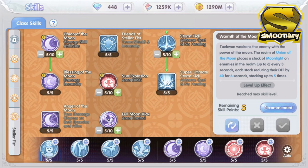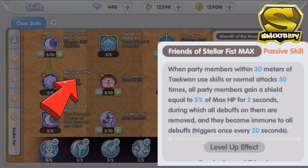Moving on to the middle column of the skill tree, let's first take a look at the passive skill named Prince of Stellar Fist. This is again a party buff skill which gives the other party members a shield for 2 seconds. What's really good about this skill is the debuff removal for all party members and debuff immunity, which is also included in the 2-second duration. Although the skill cooldown is quite high at 20 seconds, this is still a very good skill to have. Especially in PVP, because this skill affects the whole party instead of only one individual. This skill is a must for a Taekwon player.